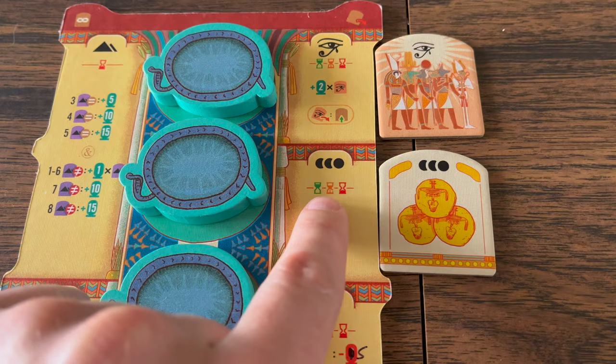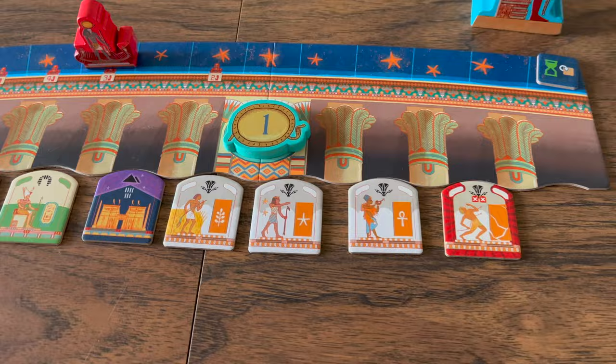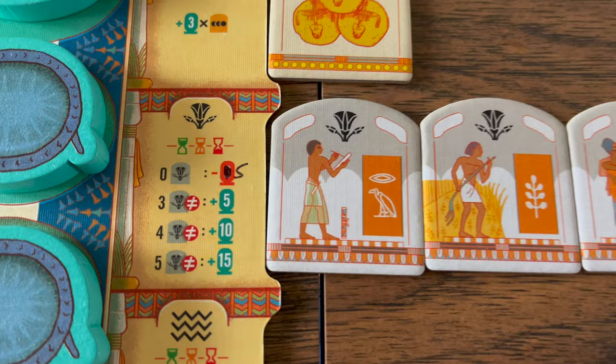Gold tiles will score you three points for each tile at the end of each round. These are civilization tiles — there are five different kinds. If you have three, four, or five different types...